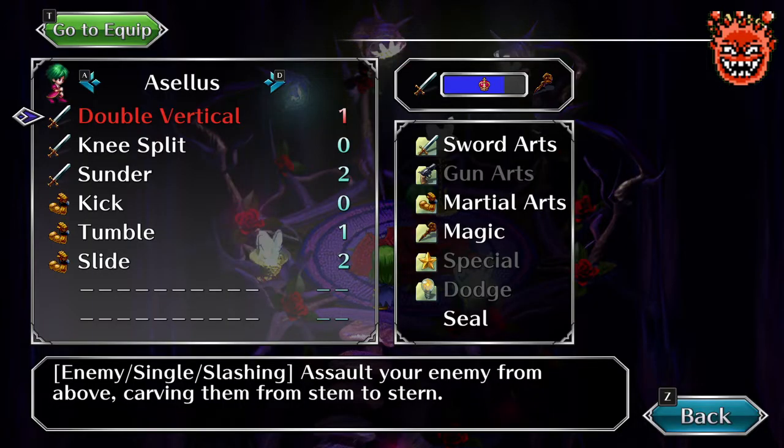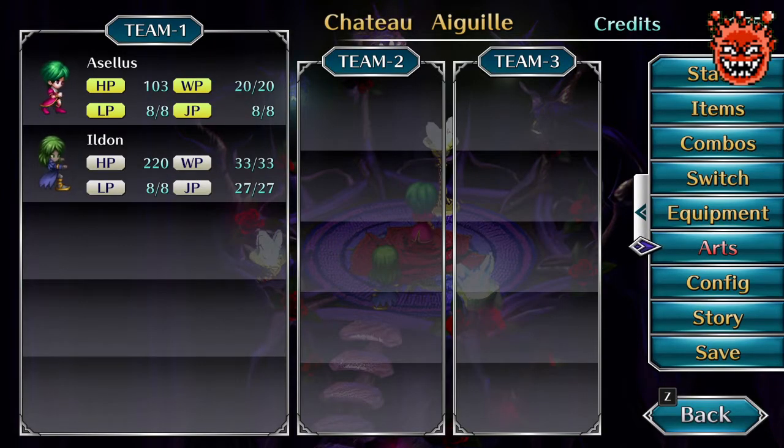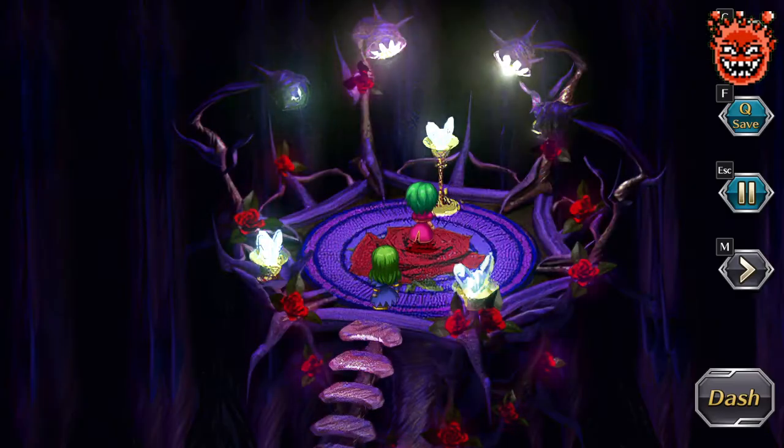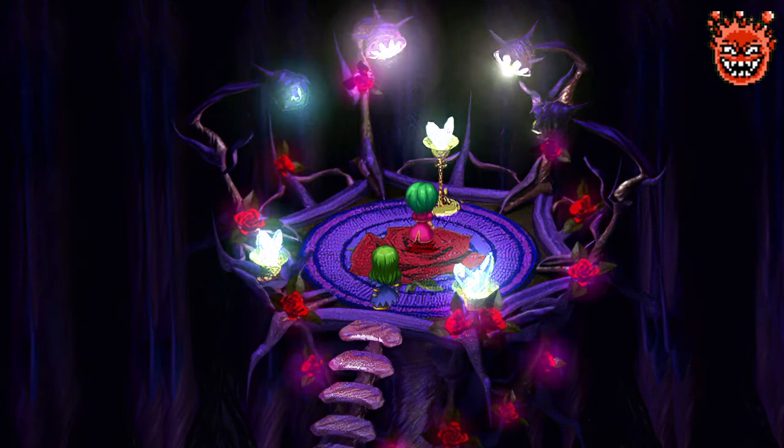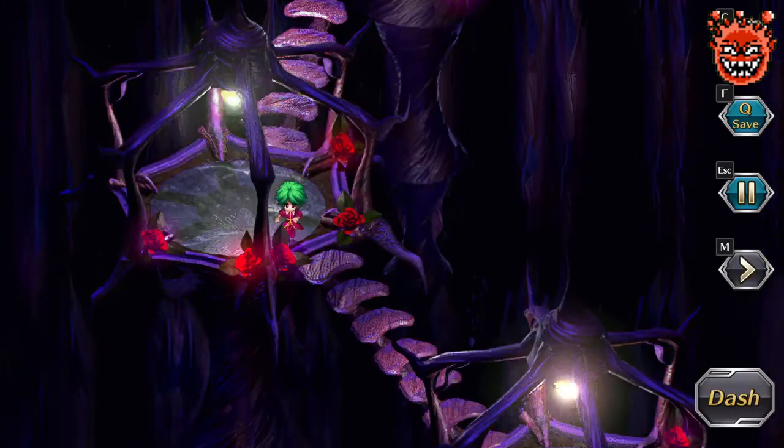Knee split does crap damage. I was hoping to get at least 150 HP but I guess we'll have to work on that as we move along. Our aim today is going to be to beat the Devil Squid. Now that we are done with Ill Dawn's training, let's get rid of him.